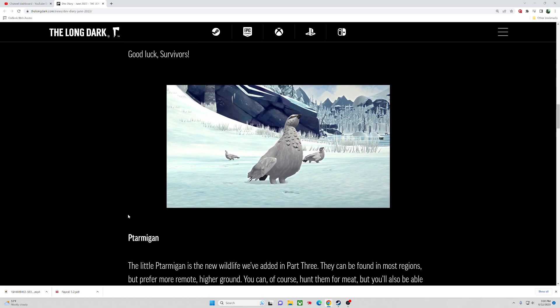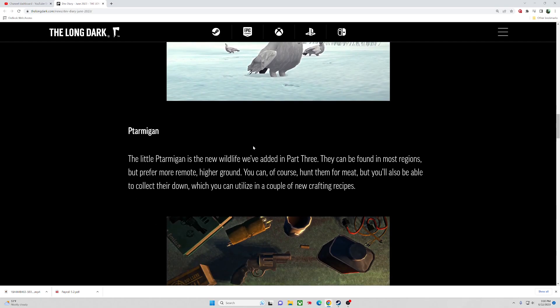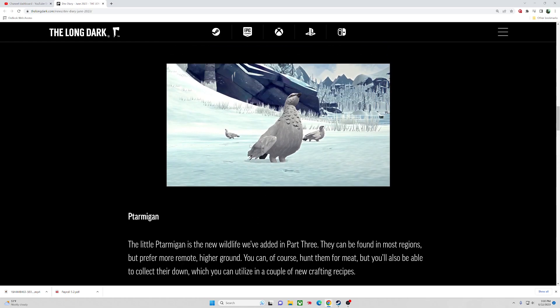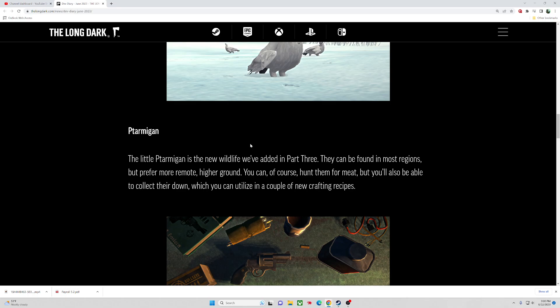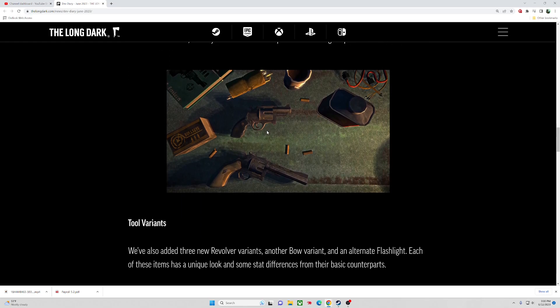That's the new bird — probably called ptarmigan — new wildlife added in Part 3. They can be found in most regions, but prefer more remote, higher ground, so maybe in Timberwolf Mountain region or Ash Canyon. You'll also be able to collect their down, which you can utilize in a couple of new crafting recipes.